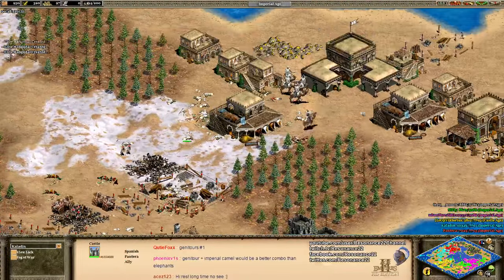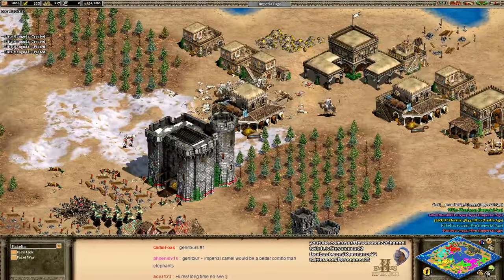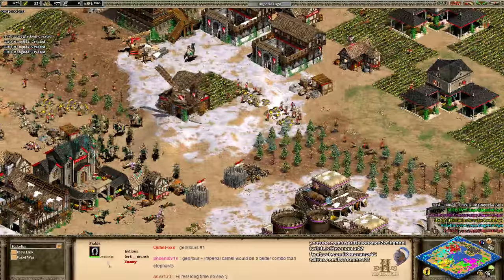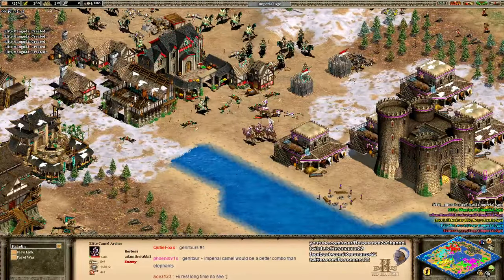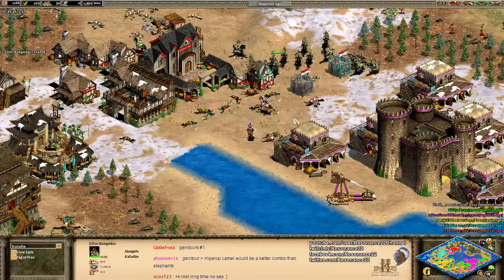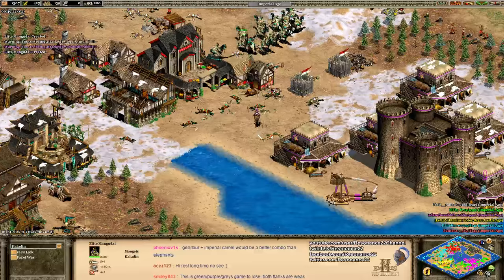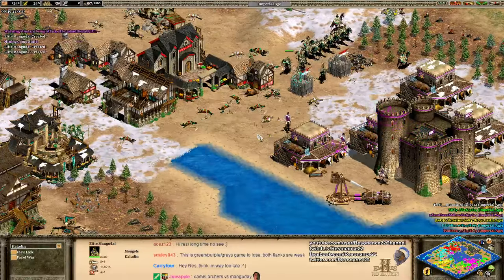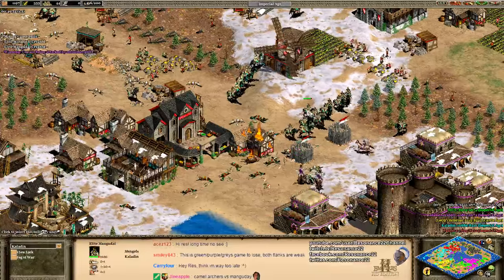Red is inching the treb line forward with a castle, knowing Gray has no treb support, making sure Gray doesn't mass any units. Teal is backing him up with great unit control. The treb line is moving forward. Red has very few actual military units though. Camel Archers are a great choice — it's good to see them coming into play as one of the ways to deal with Elite Mangadai. I keep forgetting that the Berbers can do more than make knights. Camel Archers are a great way to deal with Mangadai as well as the Genitour unit.